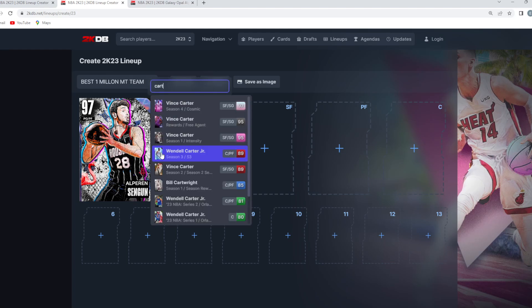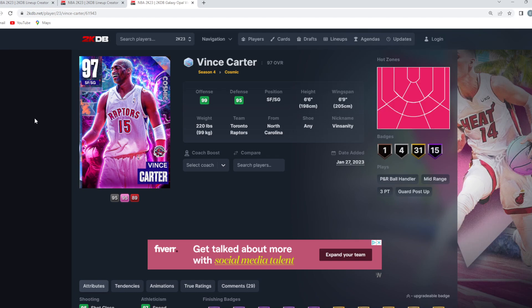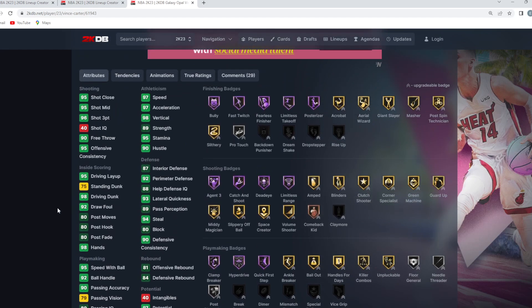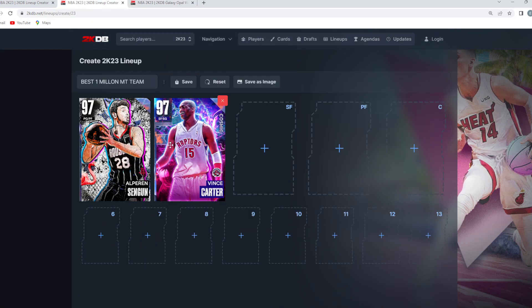You need to pair Sangu with a really good offensive player, and the perfect guy is the Galaxy Opal Vince Carter. If you have a TakeOver or Ray Allen-type card, use that, but the next best option is Vince Carter — a really good offensive shooting guard. He's six-foot-six with a six-foot-nine wingspan, 98 driving dunk, 98 vertical, 97 speed, 97 acceleration, the Kyle Kuzma base jump shot on quick timing, and elite dribble moves. He goes for about 100,000 to 120,000 MT.